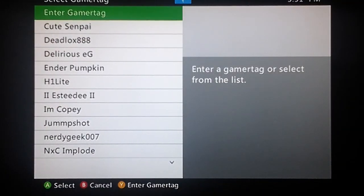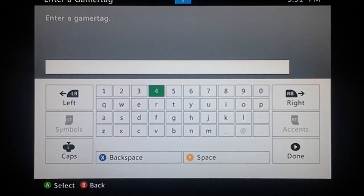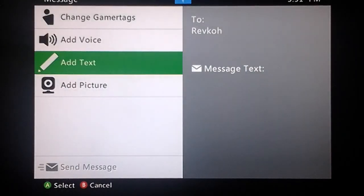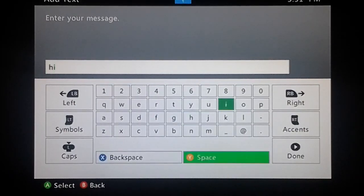At the top it already has 'Enter Gamertag' selected. You want to enter the gamertag — I'm going to enter it right here so you can see all the steps. I type in Revco, and before this I didn't know you could send messages to yourself, but basically I want you to just send me a message.